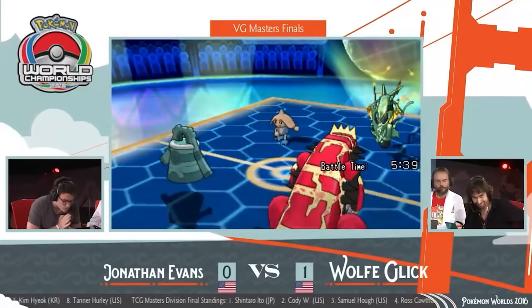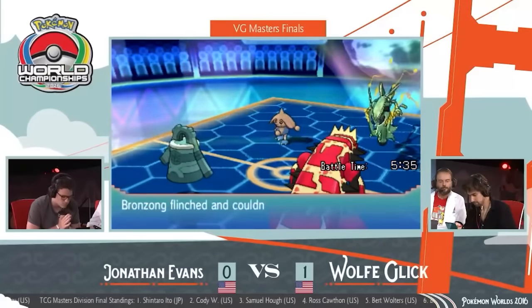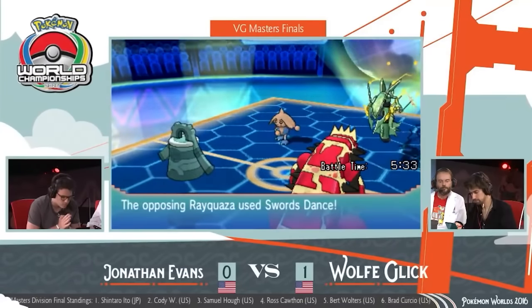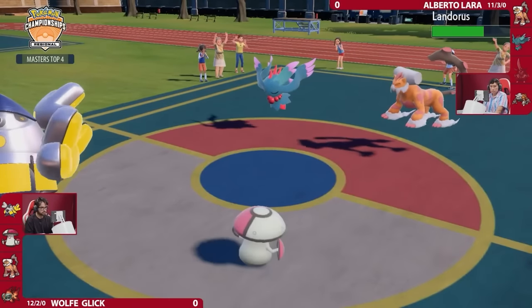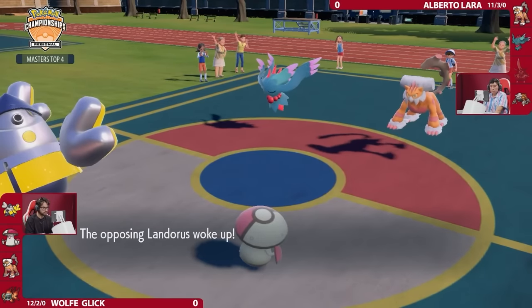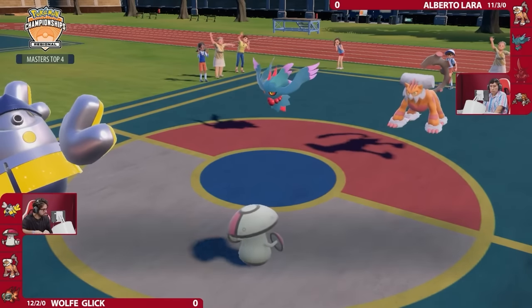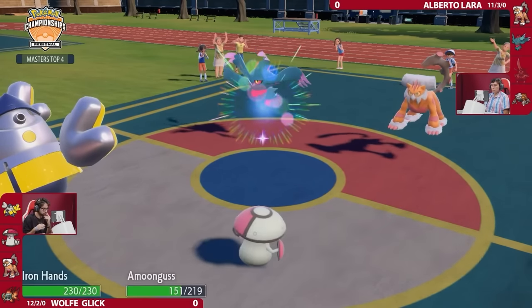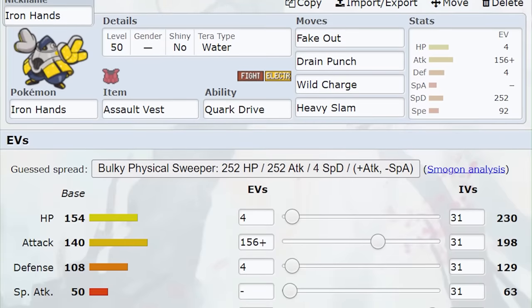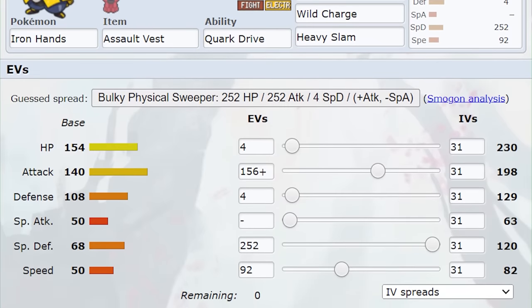Intimidate didn't feel like enough support, so I decided to add a Fake Out user. Rendering a threat unable to attack for a single turn feels like a big deal with Swords Dance. There was a clear choice: Iron Hands, one of the strongest Pokemon in all of Generation 9. Its great typing and incredible bulk make it a standout for a tanky offensive Fake Out user. I gave it the Assault Vest and the moves Drain Punch, Wild Charge, and Heavy Slam.